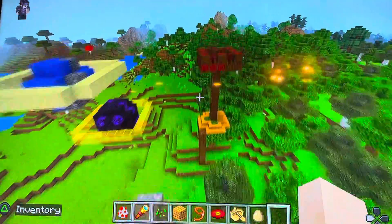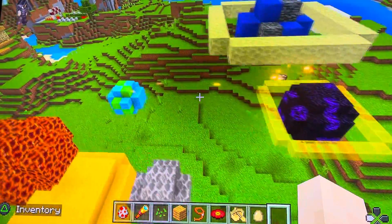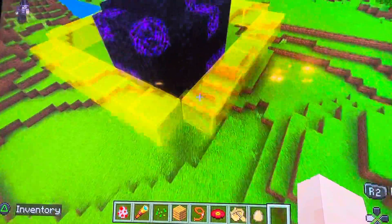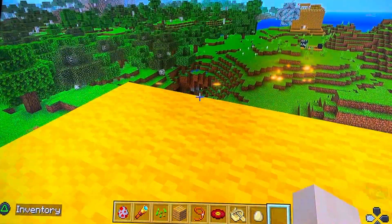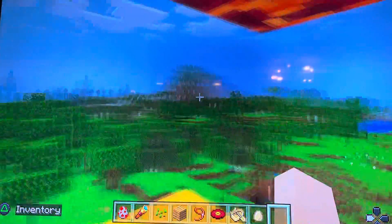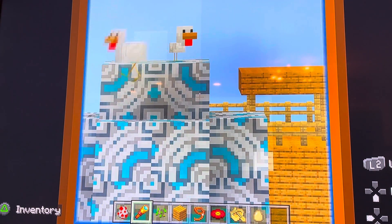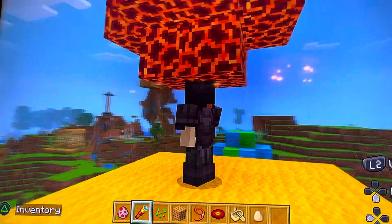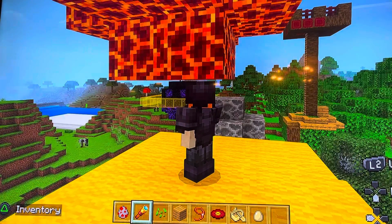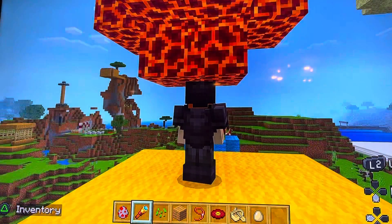That is every single planet in the solar system. Is that a chicken? We've landed a chicken on a moon and I put them there - leader of the... It's interesting how close this planet is to the sun. Obviously it would be a bit farther in real life, but it's very interesting.